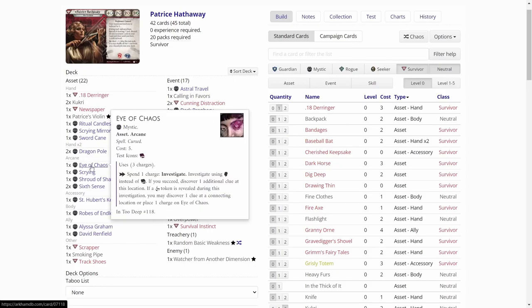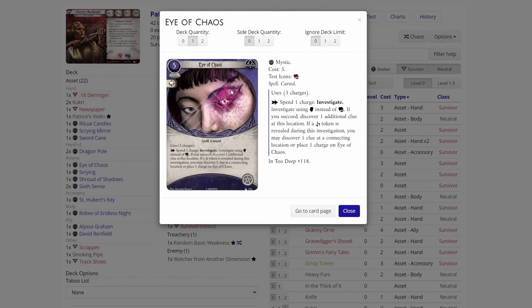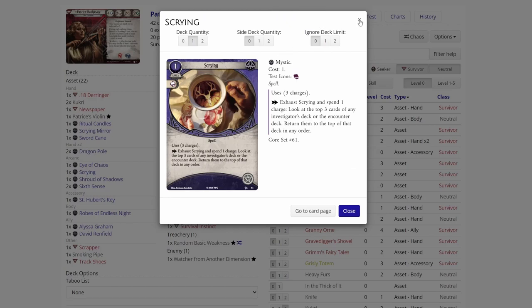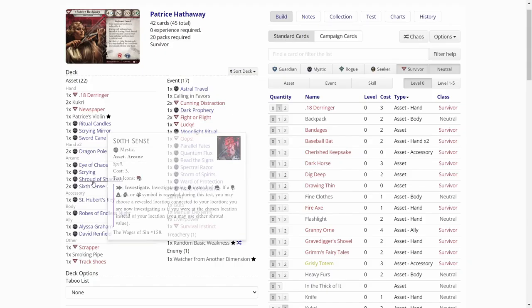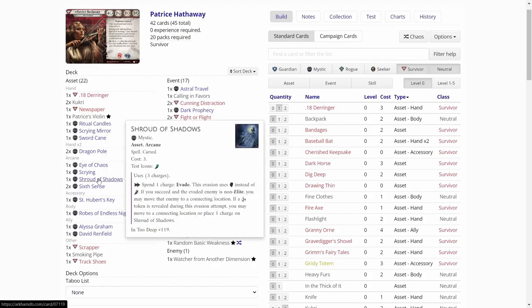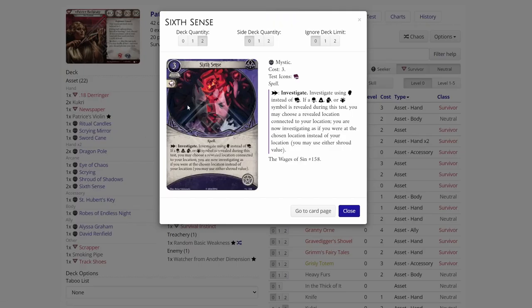We got a lot of arcane slot things. We have the Eye of Chaos — the title of my series — which is actually good for investigating, so lucky we got at least one investigative card. Scrying — not that interesting. Shroud of Shadows — good for evading, we can evade with our willpower. The big win in this deck so far is two copies of Sixth Sense, which is really good for Patrice. We definitely want to see one of these early so we can start investigating with willpower.